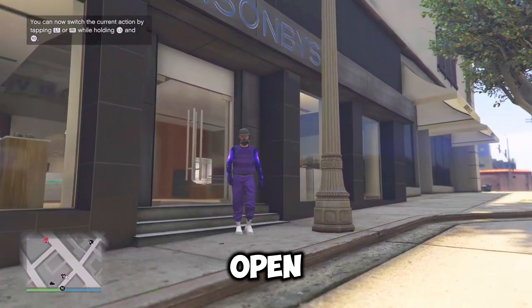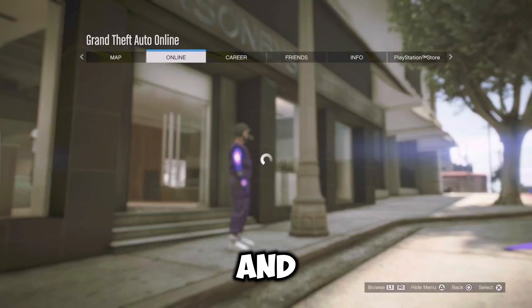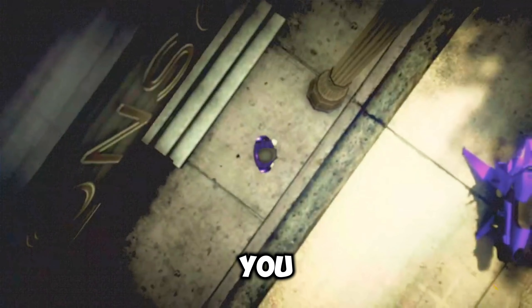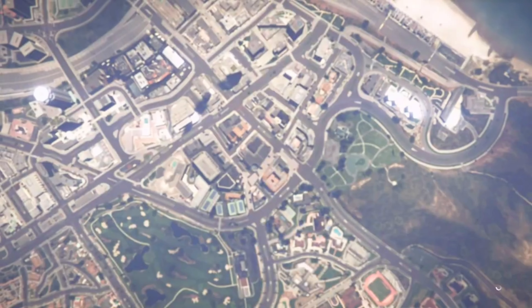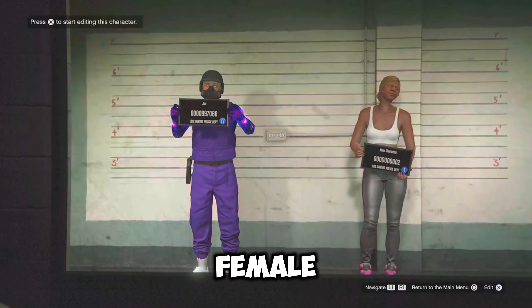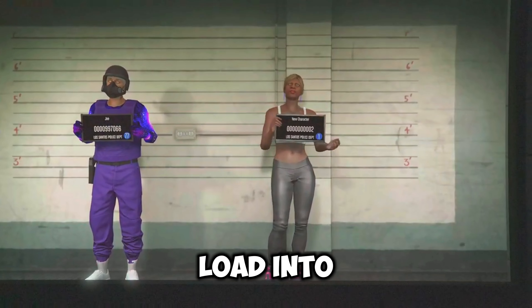And once you have that outfit equipped, just open your pause menu, go over to online and go down to choose character or manage characters, whichever one you got. Now from here, you want to make sure your second slot character is a female. If it's not a female, change the sex to a female and load it into a session.